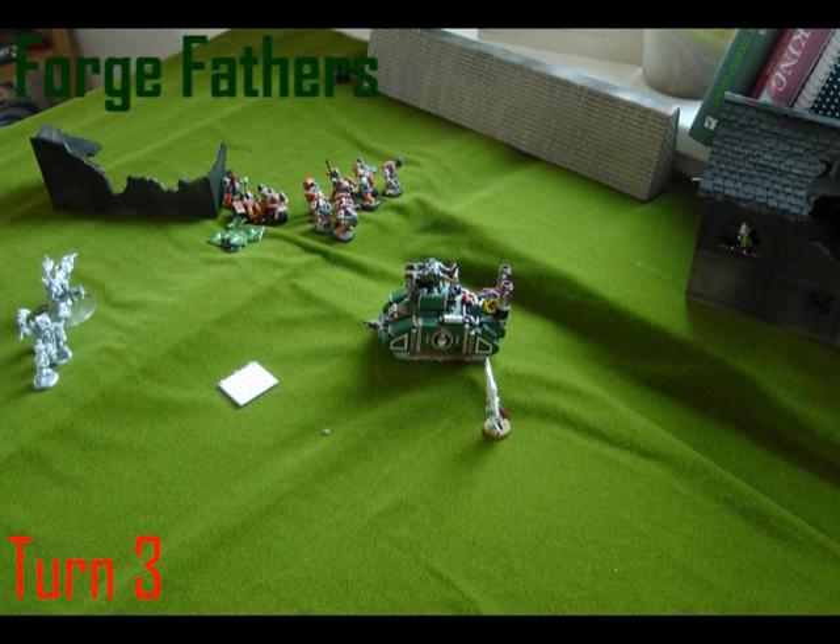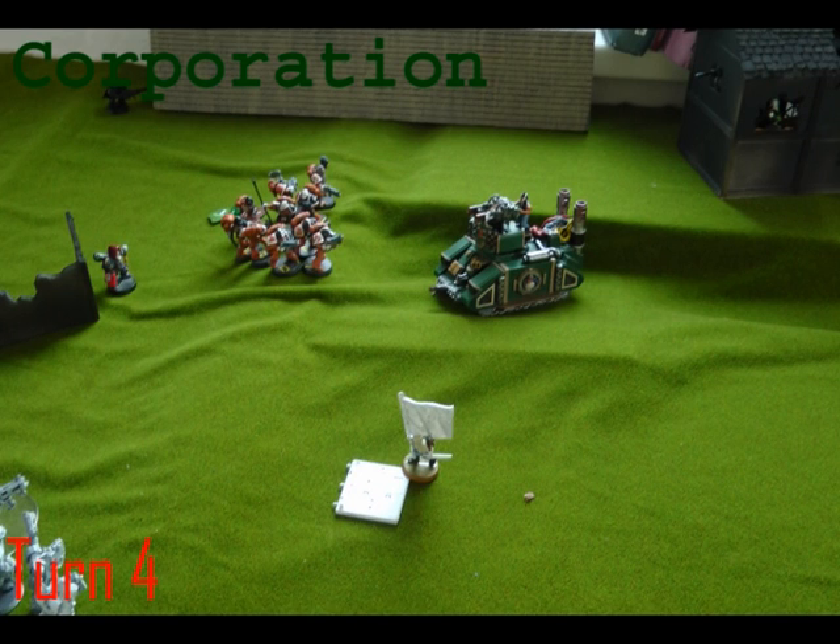The Forge Fathers do incredible shooting. They take out both the Corporation marines and all of the marauder grunts — that's pretty much their turn. But they do not move up at all. Their Drakkar is suppressed so they can't do anything about the flame tank right up in their face. So the Corporation player is a little bit pissed at this point. He got his commander onto the bunker, so that's 100 points for him. Everything else that could shoot at the Forge Fathers did so — they've just lost so much exclusively from the Forge Fathers.